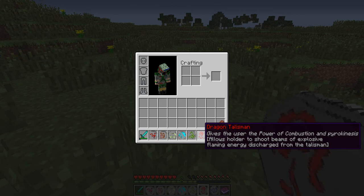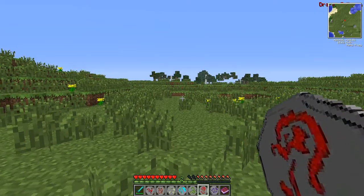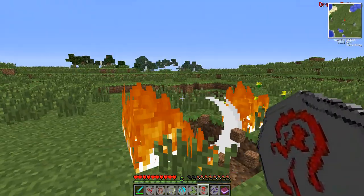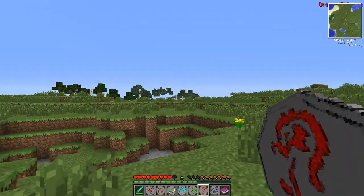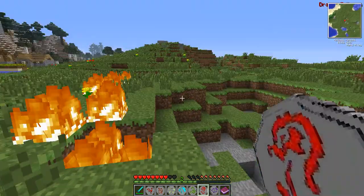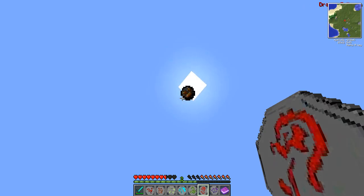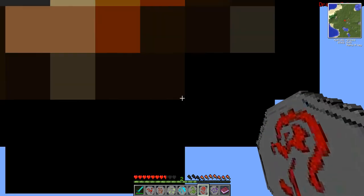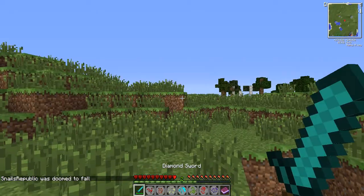Next up is the Dragon Talisman. This one gives the power of combustion and pyrokinesis — it allows the holder to shoot beams of explosive flaming energy. It can also lift you up if you want. It's fun to just blow everything up and catch things on fire.